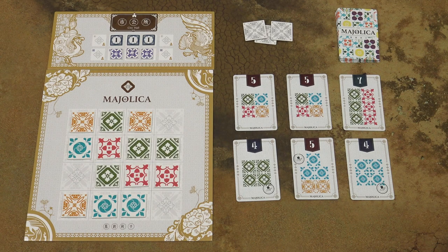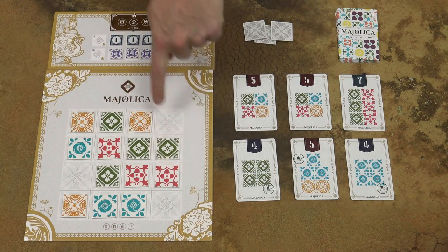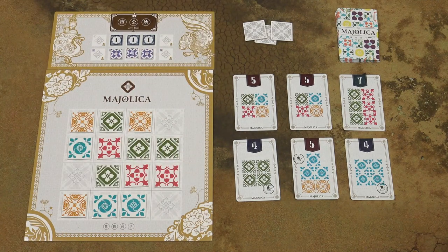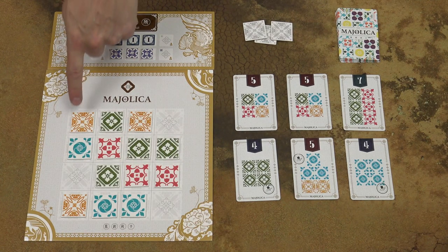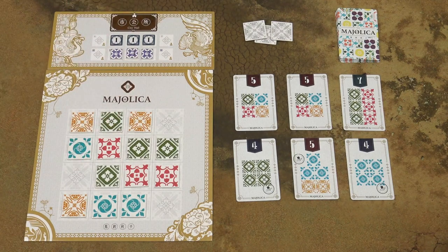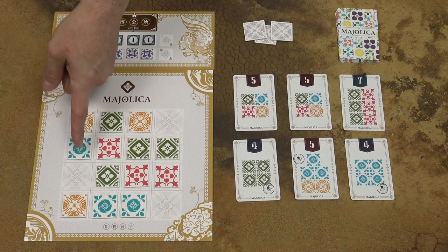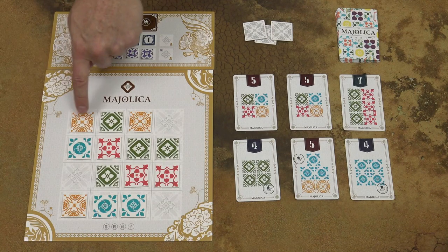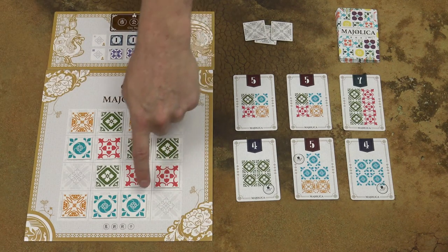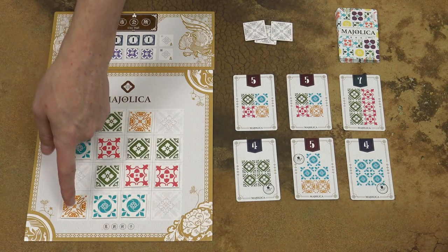When you select tiles, you have three options. First, you can take one contiguous row or column on the outer edge of the game board. It has to be contiguous, so you cannot take all three tiles if there's one tile missing. But you can take two tiles as a contiguous column, this row, this column, this row, or even a single tile as a one-tile contiguous column.